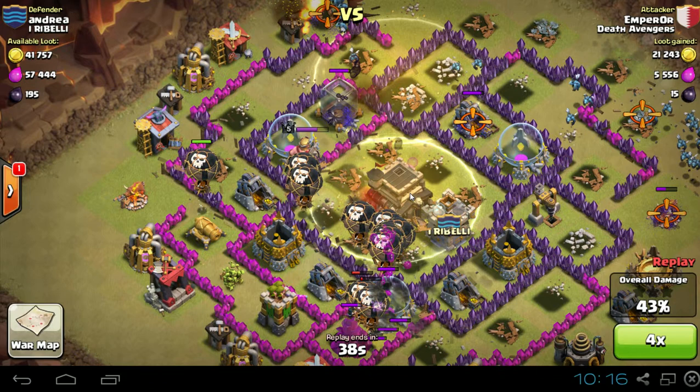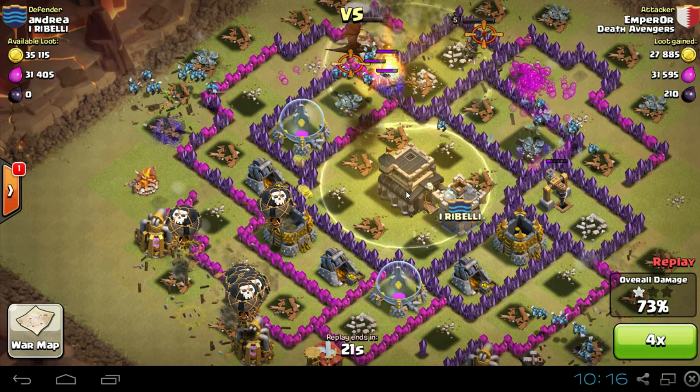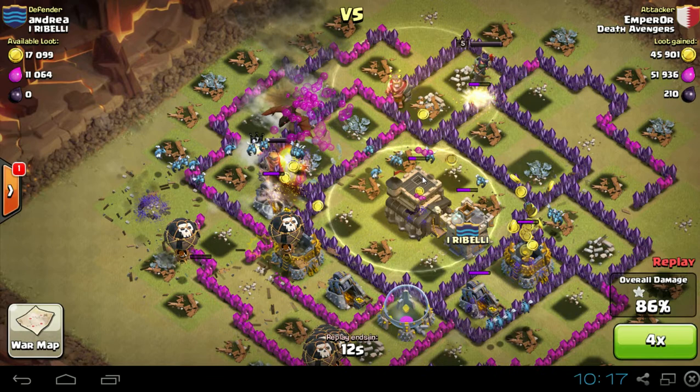He complimented them with all these minions and he's got his Barb King coming in. Minions are a perfect complement to balloons — that or dragons and a bunch of archers. Any of those would be good.